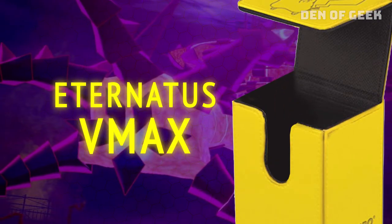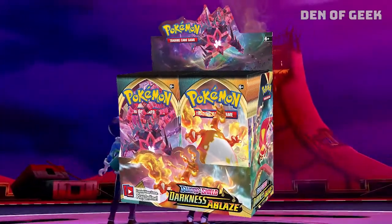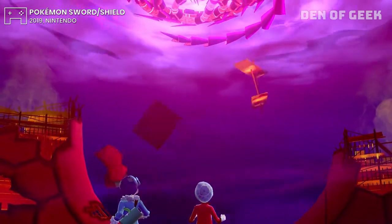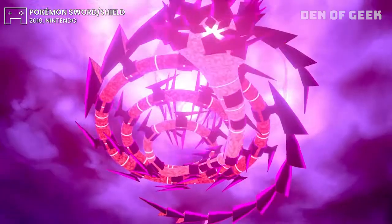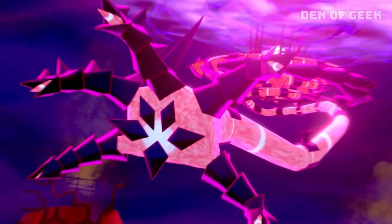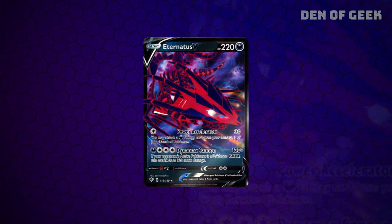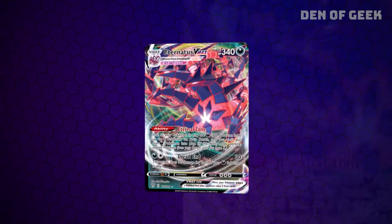Eternatus VMAX. This is a Dark-based powerhouse from the Darkness Ablaze set, which just came out this month. Using this deck puts you right at the forefront of what's happening in Standard, and nabs you a few rares that should keep their value for the foreseeable future. Most builds use the basic and VMAX versions of the titular Alien Dragon together. Eternatus V is a big hitter that can deliver over 120 damage in a single attack, or 240 damage if your opponent's Pokémon is a VMAX.